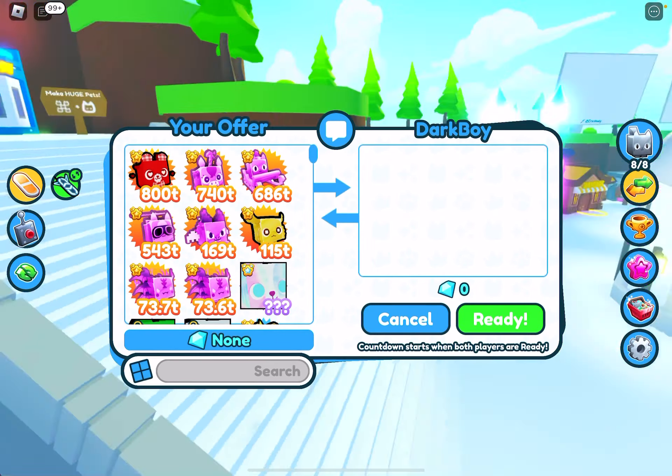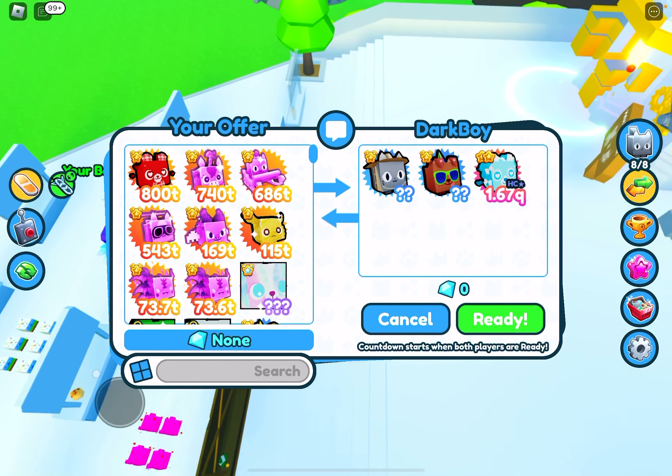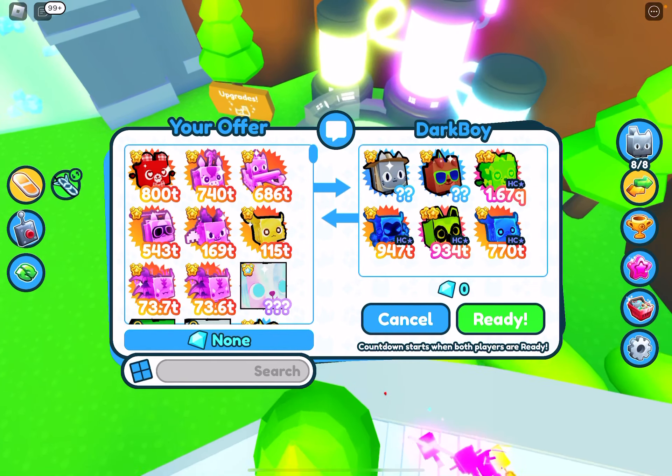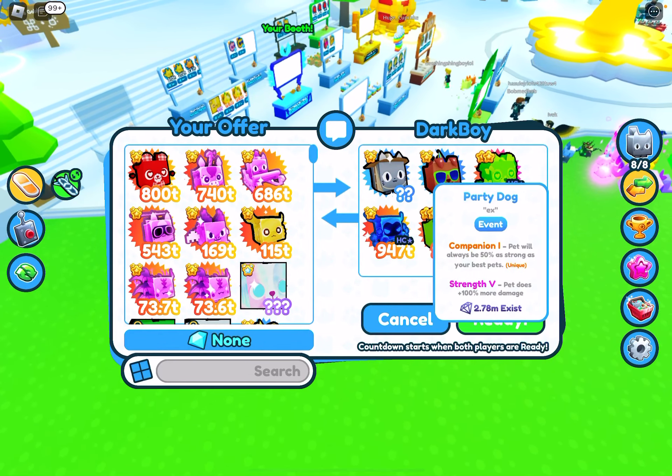Someone called Dark Boy — let's see what they have to offer. They probably want gems from me, which I don't have to offer right now. They have neat pets though.